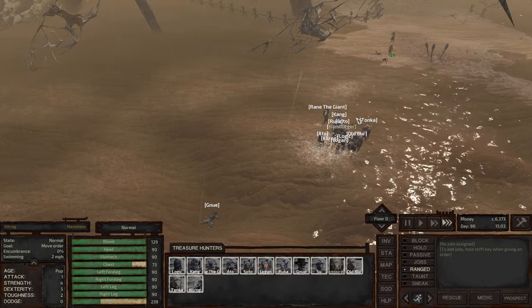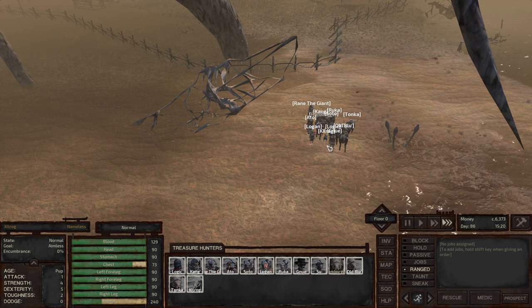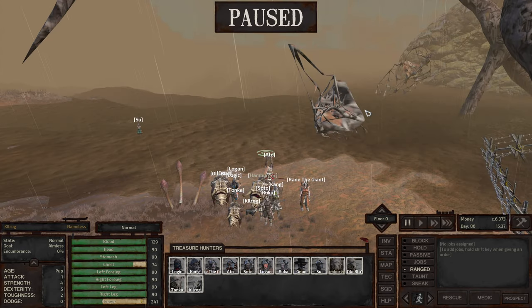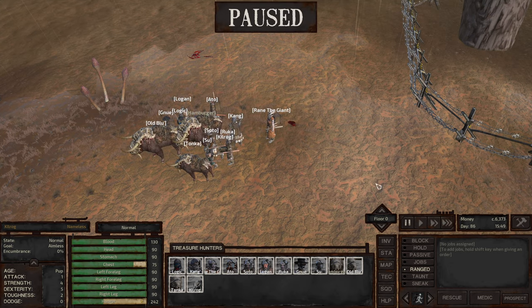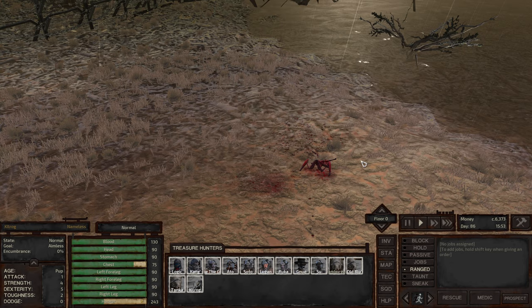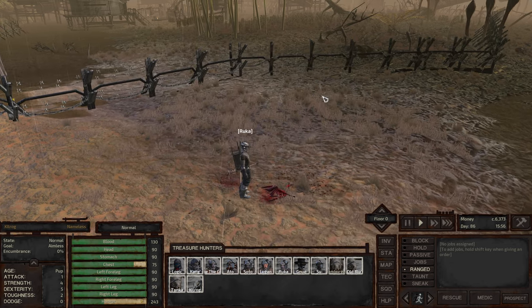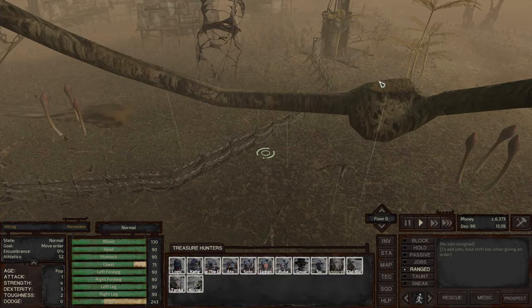Oh okay, we got blood spiders in the water here — can't fight them in the water. Okay, everybody made it. Excellent — let's go back down to regular speed. Let's find our way inside. Gates are over here — excellent.